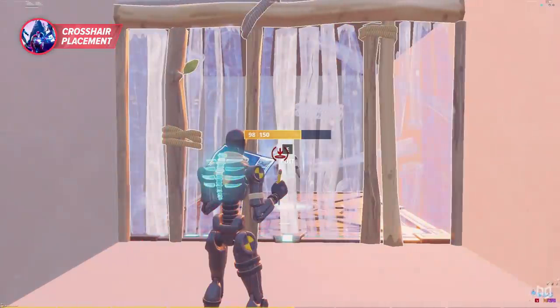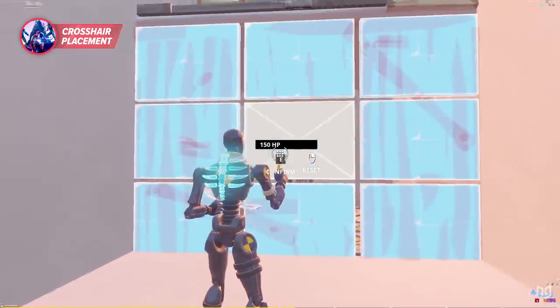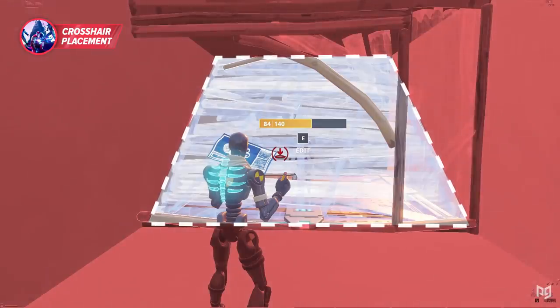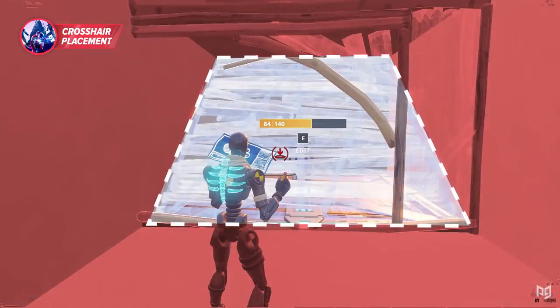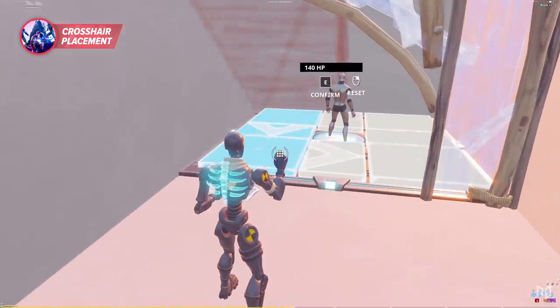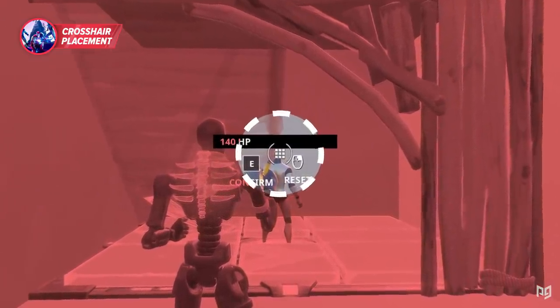While prepping for a mongrel classic, you ideally want your crosshair by the bottom middle edit tile as you take your opponent's wall. This means once you place your wall, your crosshair is already in position to start your edit — a bottom left corner edit. From there, place your ramp and your crosshair is already set for the ramp edit. Before confirming the ramp edit, adjust your crosshair back to head height to make your follow-up shot much easier.